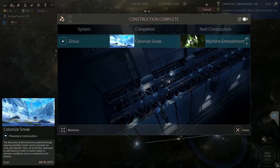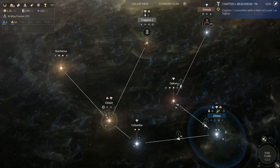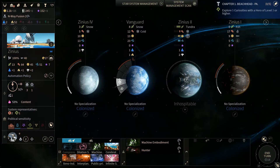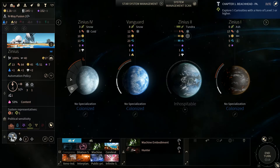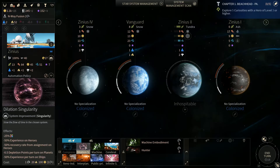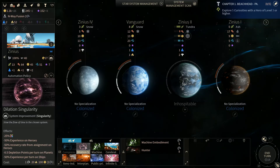Snow colony has been completed. Now we got machine embodiment — so we're going to bring another population into the world and fill up some of these slots. Here are those singularities I was talking about at the beginning of the series, which we haven't done yet. Right now we can do the Dilation Singularity — it costs 20 Hyperium and 100 Dust and one turn. It slows everything down.